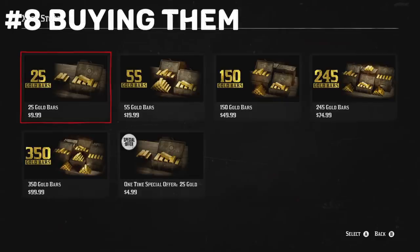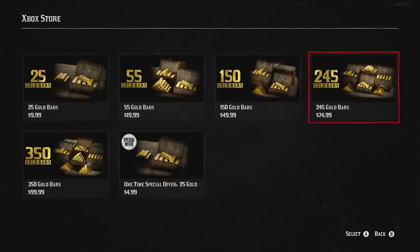Coming in at number 8 is going to be buying them. As you can see on the screen, I have not purchased any gold bars ever — I still have the one-time special offer for 25 gold at $4.99. If you're really desperate and want to just buy them, you can get that one-time special offer if you haven't already done it. It will cost you $4.99 US money.